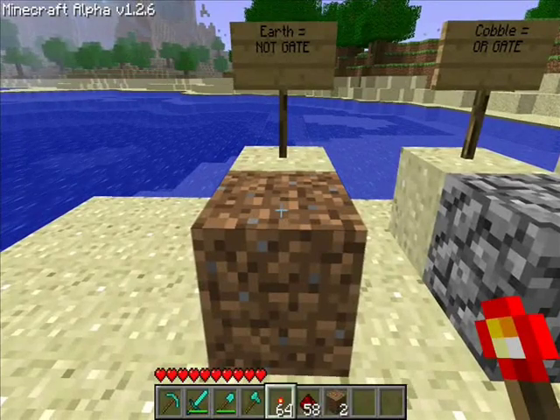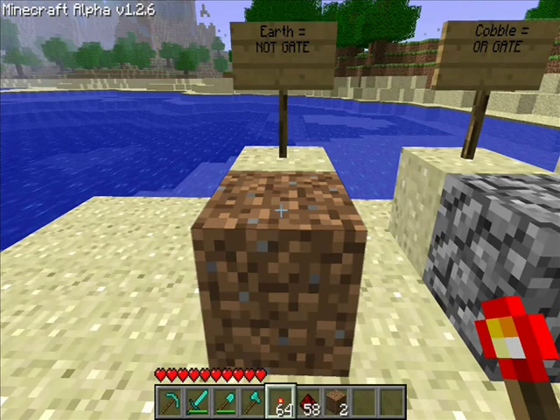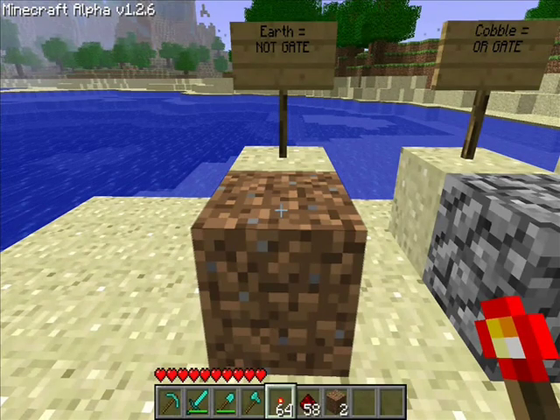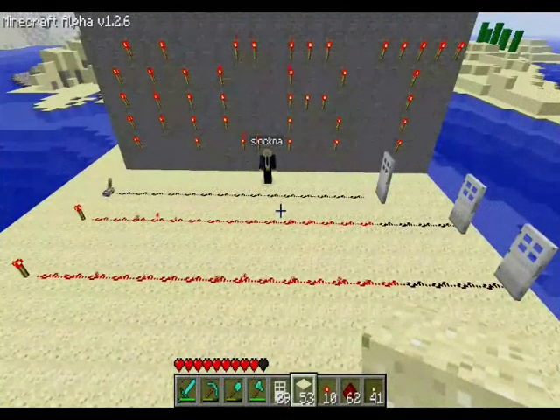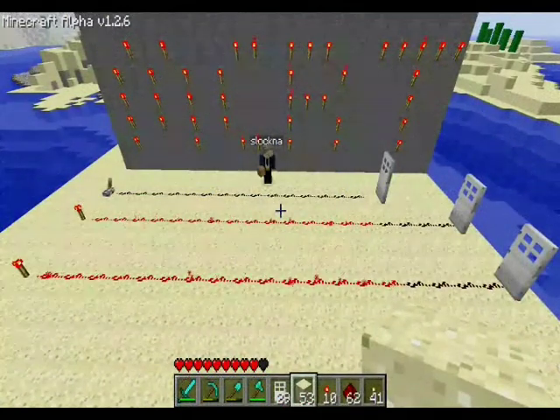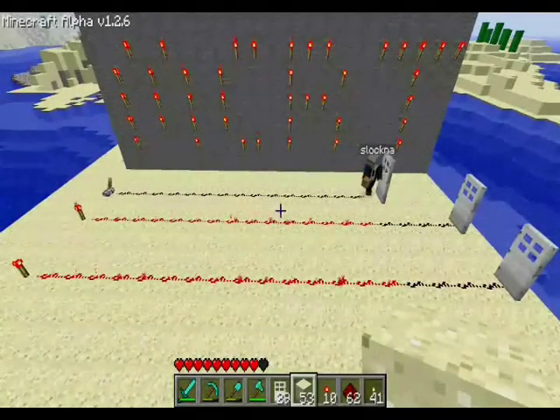So we've just seen create a NOT Gate. Now, for each different gate, we're going to try and use a different material. So you can see up here we have Earth equals NOT Gate. I'm going to show you a few more uses you can do with your NOT Gates. The main use which we use them for, or at least I use them for, is to actually extend my redstone.